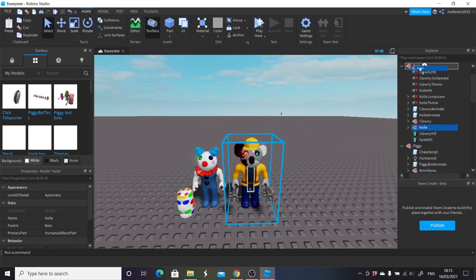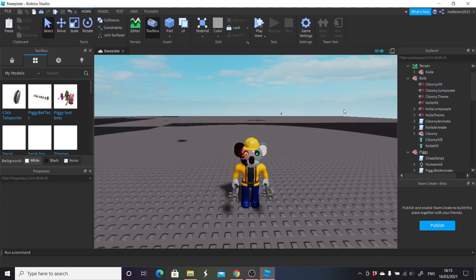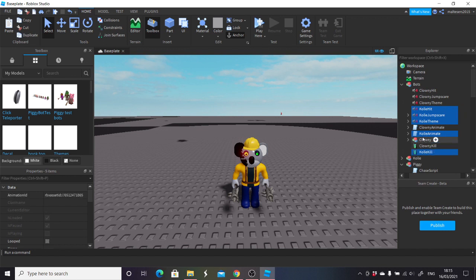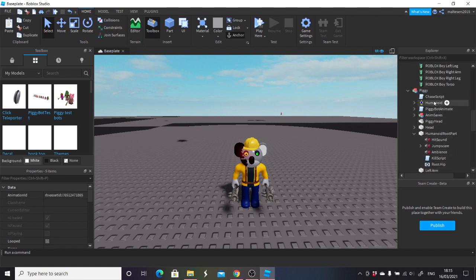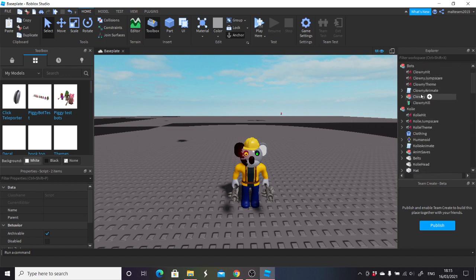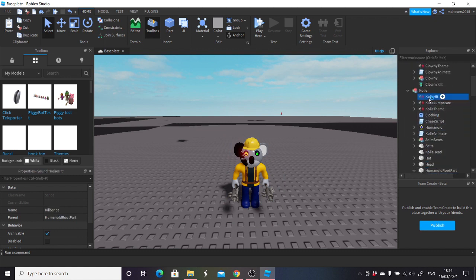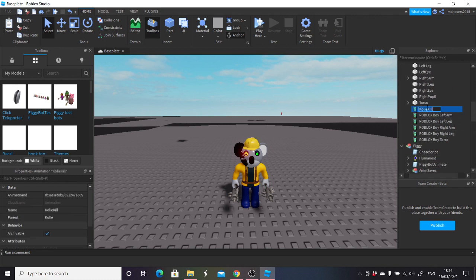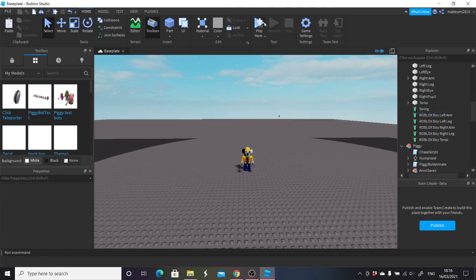Clowny and coley — we'll do coley first. Take coley and put him into the workspace in terrain, then take coley's scripts and put them all into coley. Then take the chase script and kill script and put them both into coley as well. This is literally how quick you can make it. Put the kill script into humanoid root part, put all three of his themes into humanoid root part, then rename his hit 'HitSound', rename his theme 'Ambience', rename his jumpscare 'JumpScare', and rename the kill animation 'Swing'.